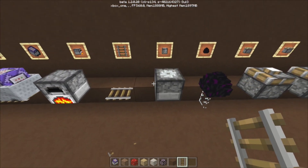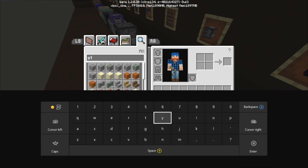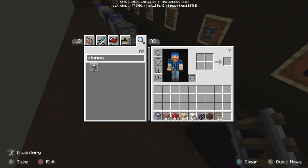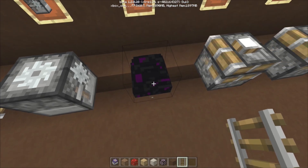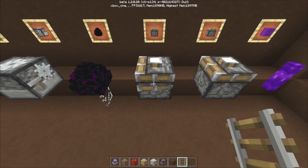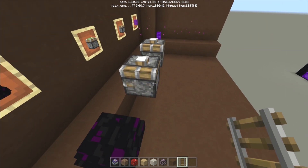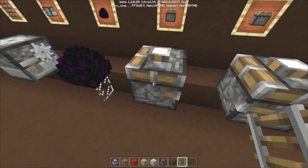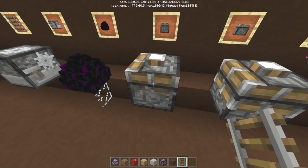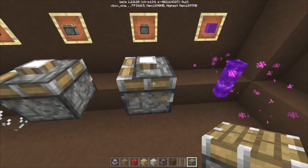This is the stonecutter — it's actually in the creative inventory, it just doesn't do anything, it's just a decorative block. This is a dragon egg as you've seen. These are two super glitched up pistons — it's probably the ugliest thing you've ever seen in Minecraft. To get this, type in 'sticky piston' and then put number 7 at the end. This one is just a normal piston variant.